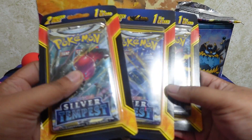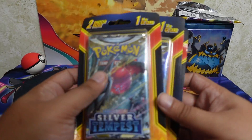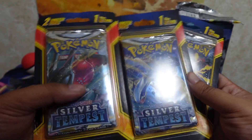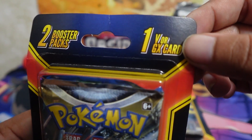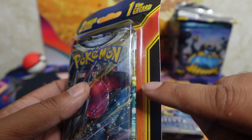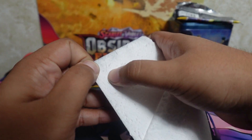I spotted these at Walmart when I went to get the Dark Sylveon V box, and I thought I'd give them a try — honestly with all the word of mouth going around about Silver Tempest, I wanted to try my luck, especially since these come with a V or GX card. So let's get to opening these — I'm gonna open them raw from the box so you guys can see what comes in it.